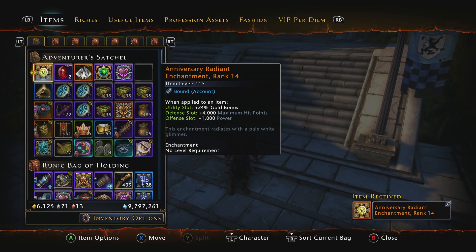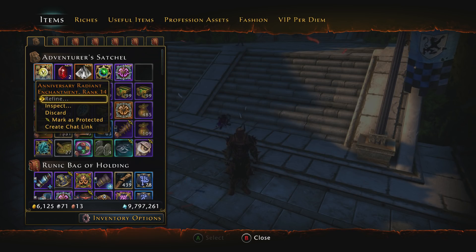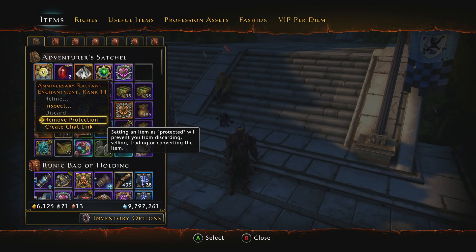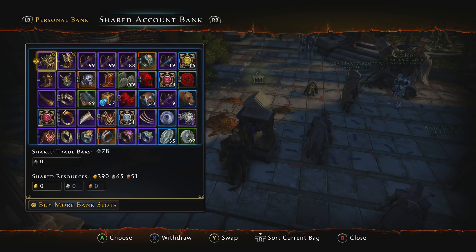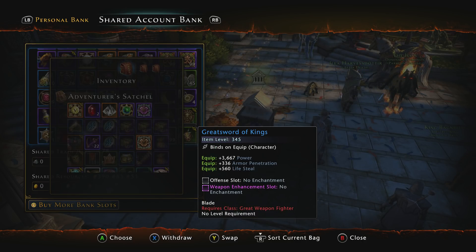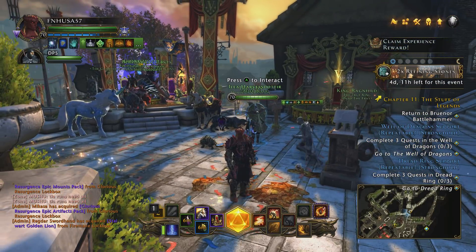I'm going to claim the rank 14 for my paladin — they look badass with that V stamped on the enchantment. This is a free rank 14 bound to account, and you cannot do anything else with it. Mark it as protected because the discard option is there and you don't want to discard it. You cannot convert it into refinement points, sell it, or trade it. You can put it in your shared bank, transfer it to another character, equip or unequip it — anything of that nature — but you just can't sell or trade it. So put it in the bank and go ahead and put it on your character.